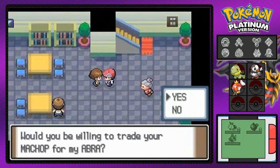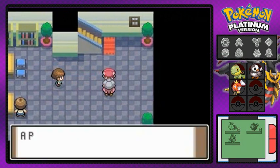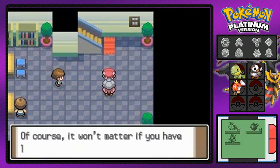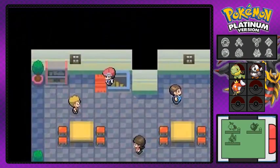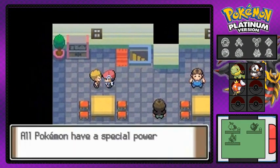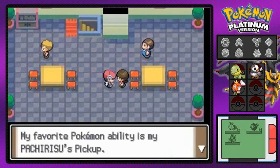This guy wants to trade my Machop for an Abra, so if you're looking for an Abra this is the place. I kind of feel dumb for not knowing that Abra could be traded here — kind of kicking myself in the head right now.